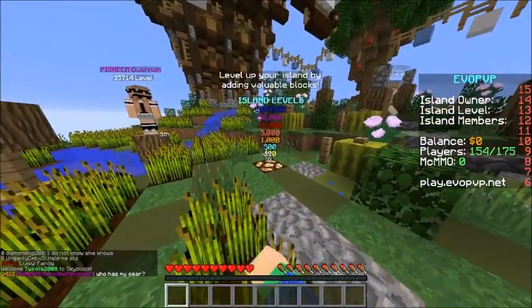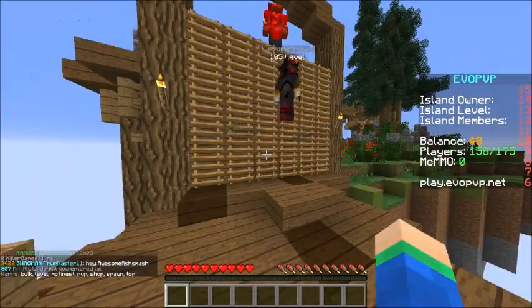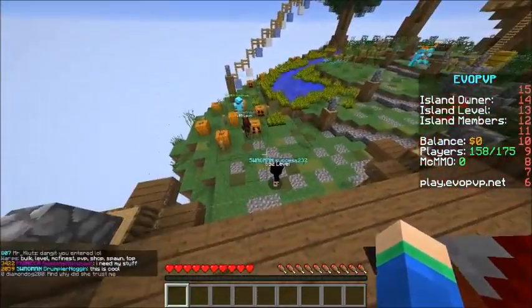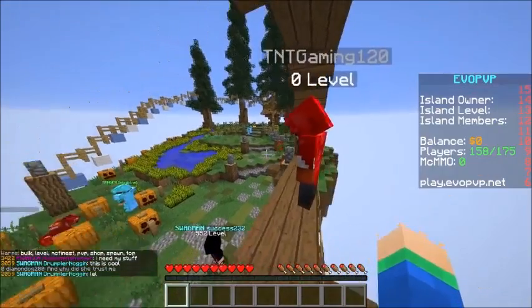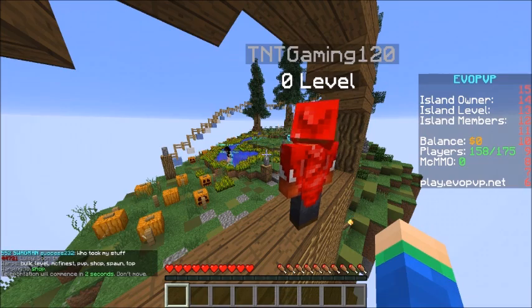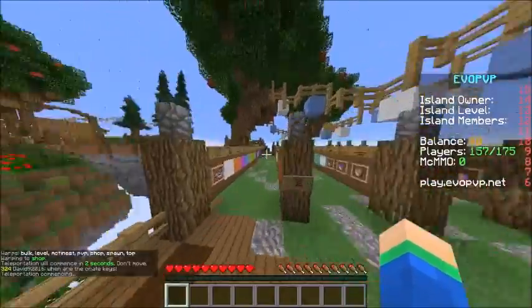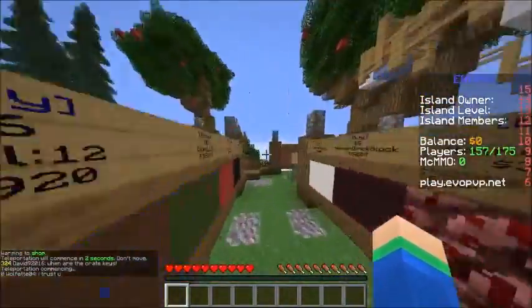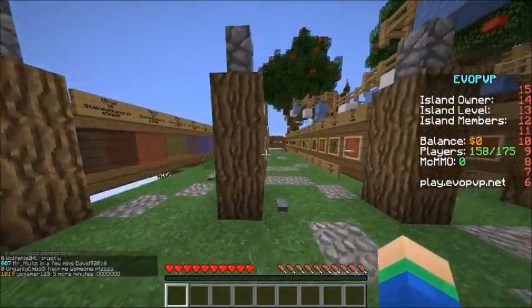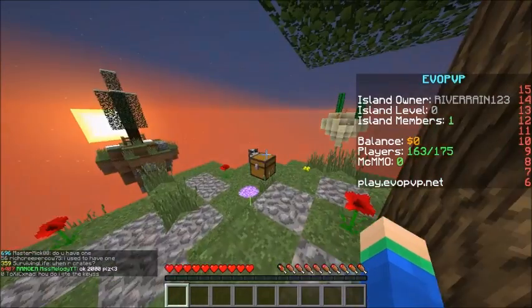They've got island levels with color codes and everything. Looking at the warps, they have a pretty awesome warp PVP if you want to check it out — looks like a bunch of people just teaming down there. You can also do warp shop, which brings you to a pretty awesome shop. There's also a warp bulk if you want to sell in bulk, but this is just the normal shop for your basic Skyblock necessities.